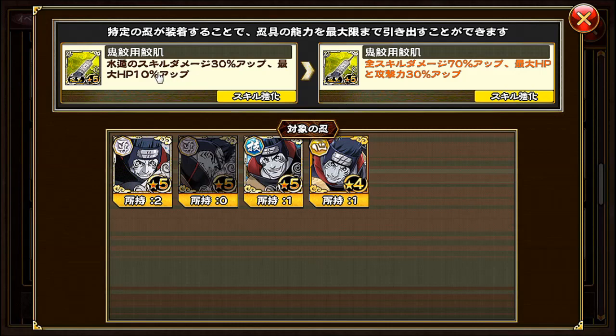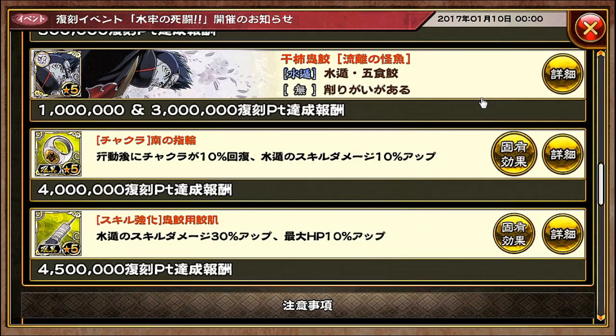So we have his sword over here — well, it belongs to B now. But anyway, water type skill damage is increased by 30%, and max HP is increased by 10%. If you equip this to the following Kisames, all skill damage is increased by 70%, and max HP and attack is increased by 30%.